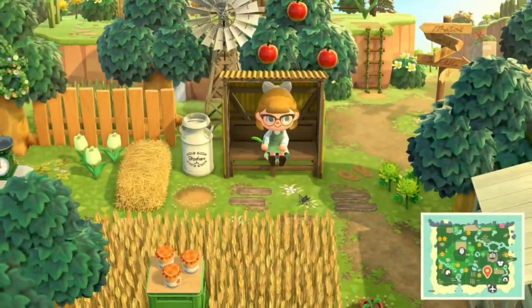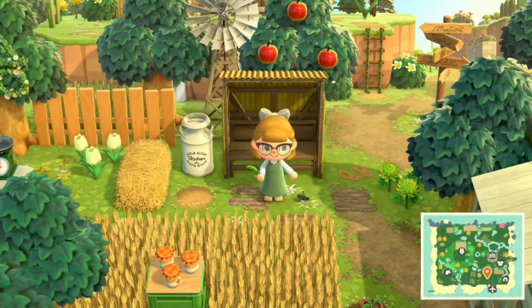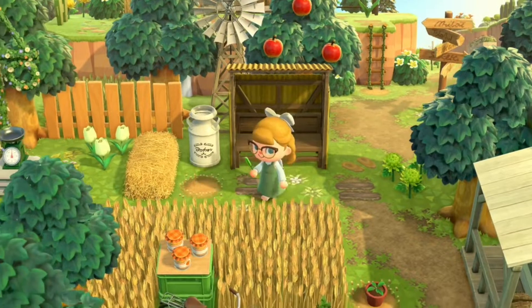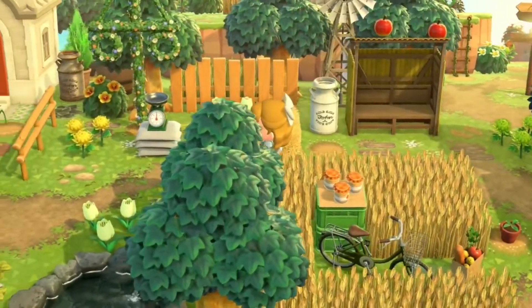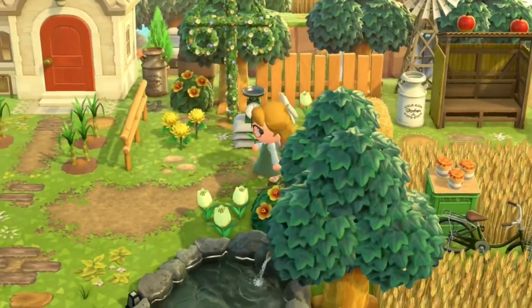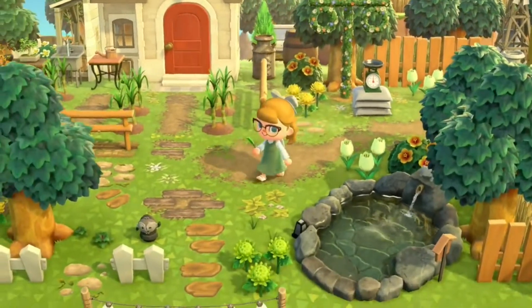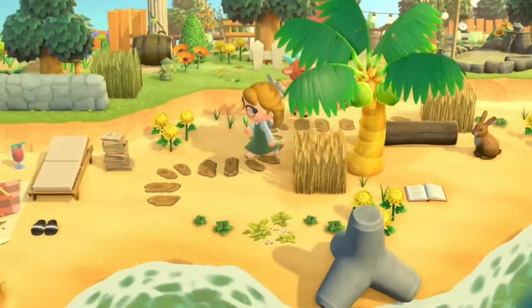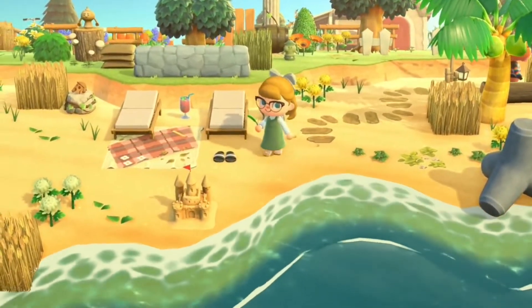Let's start by going off to the left. We also have a little fox tail here, which I didn't realize was an item you could actually have, but I love it — I need it. Yet another reminder that I need to use this on my island. Let's just go for a little explore.